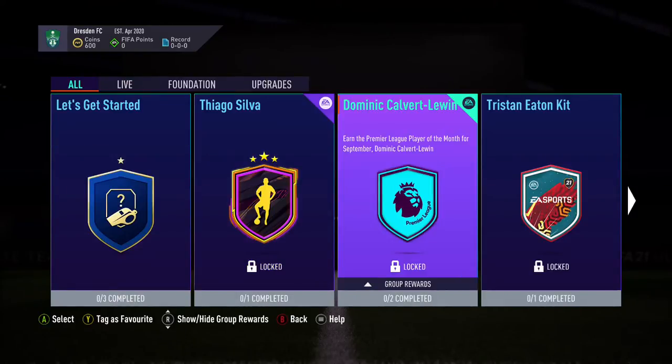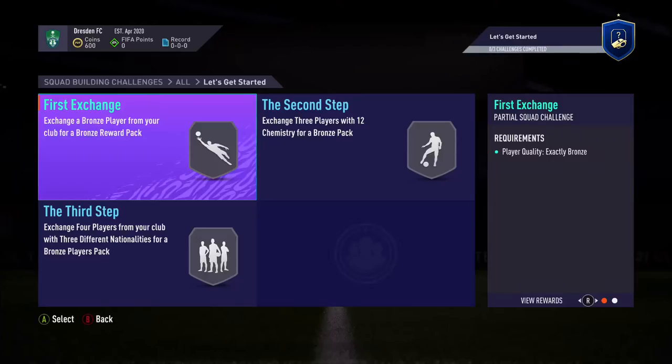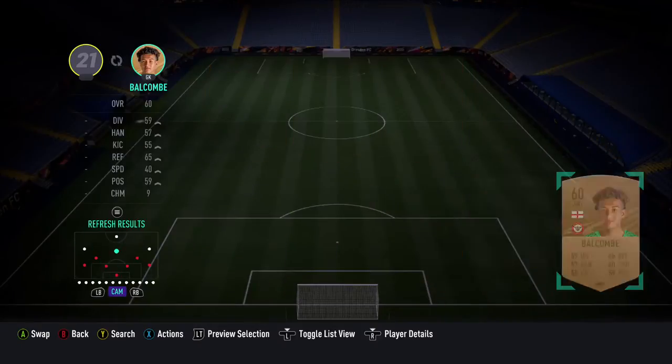This new menu — I'm not a fan of it. Okay, it looks like there's a Dominic Calvert-Lewin Player of the Month and a Tiago Silva. I might do one of those but it depends how expensive it is. I'll take that starter pack.